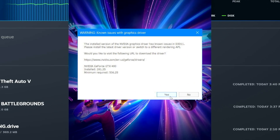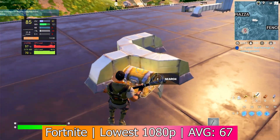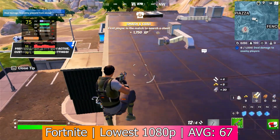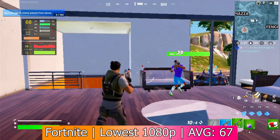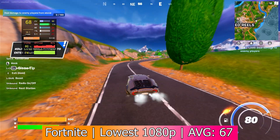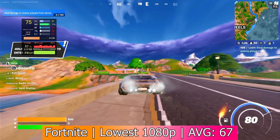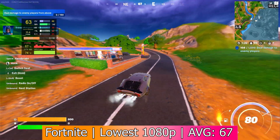Fortnite was up first and gave a driver warning issue, which I was luckily able to bypass and get into the game. It automatically configured the settings to the lowest possible with a 3D render resolution of only 50%. 1080p was a pretty common gaming resolution back in 2010, so I ran it with that and ended up getting an average framerate of 67 FPS. It was very consistent as well, with 1% lows of only 32, and aside from the horrible loss in graphical quality, the game ran smoothly and peaked at only 74 degrees Celsius.